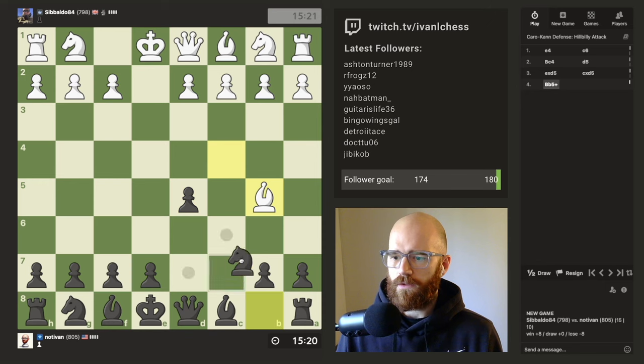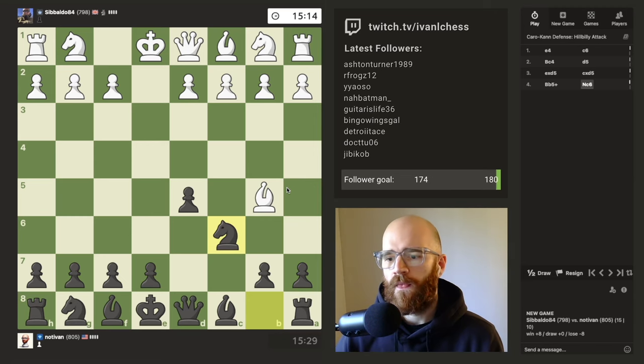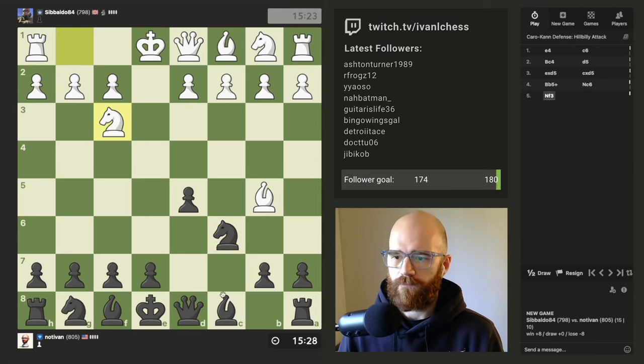So far, so good, I think. Just playing the Caro-Kann, and he's playing the hyper-aggressive maneuver. So I can either go f5 or d7 with the light square bishop. I can also try to kick his bishop back. I want to play a developing move.